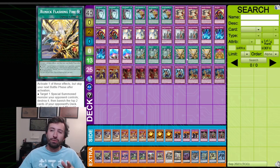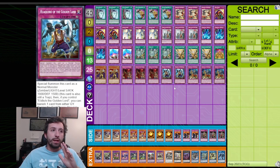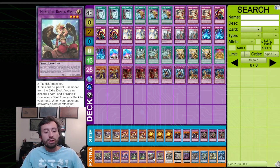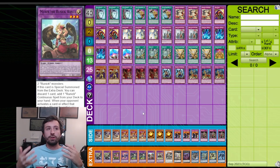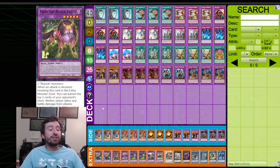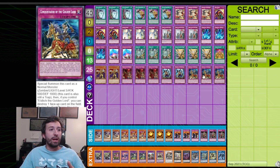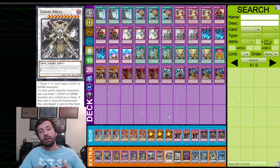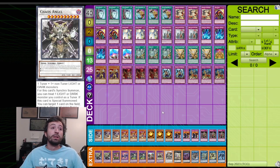For the Runick package, beyond summoning Hugin and Slefnir — if you're at a tournament, just keep in mind that time is a thing. Don't slow play, don't be that guy. It's important to have aspects in your deck prepared for going to time, but just be good people about it. Also, Frecky is in here to go into Chaos Angel with Hakarlo or Conquistador — this gives you a full Chaos Angel, which can be very annoying and unexpected for a lot of people.